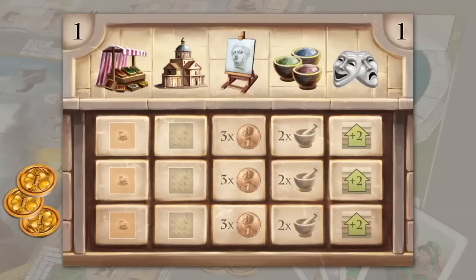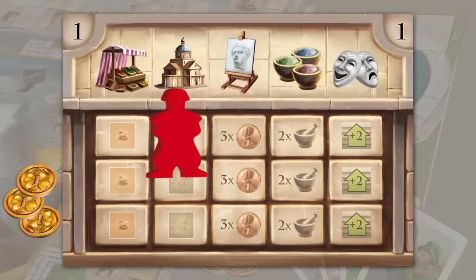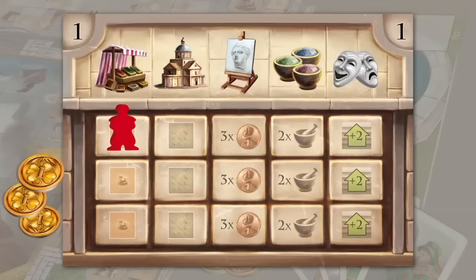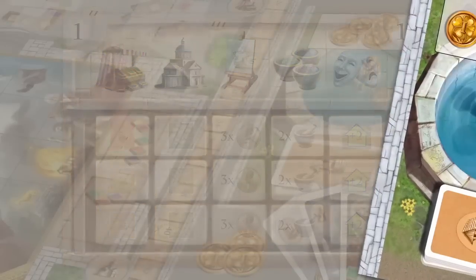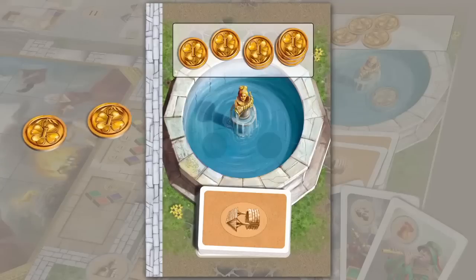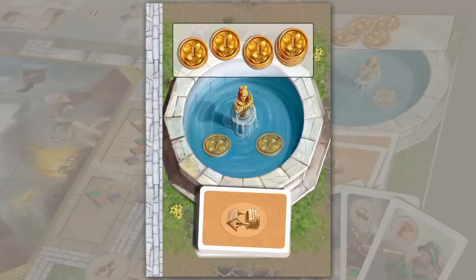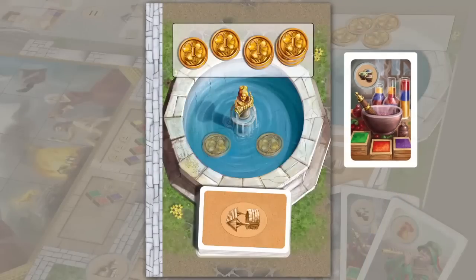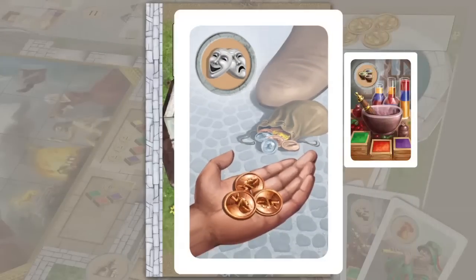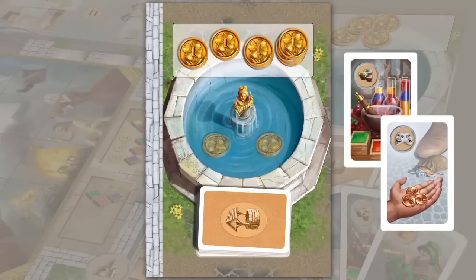Every player receives 3 pennies. If you have placed an apprentice on the market action, you may put up to 2 lucky pennies on top of the market symbol on the action board. A player may take a wishing card up to the number of pennies he has thrown into the well. Wishing cards positively affect the actions of apprentices — some give free paint when at the market, some improve your mood at the theater, and so forth.